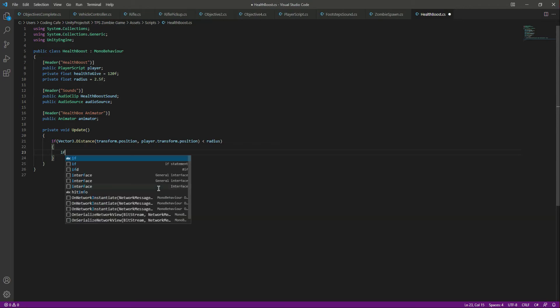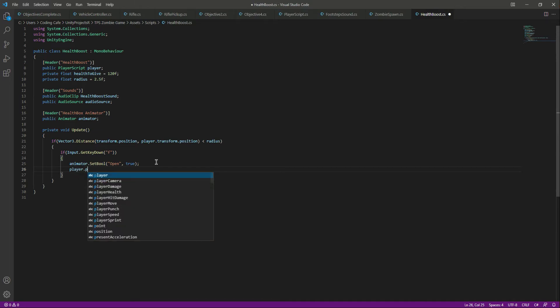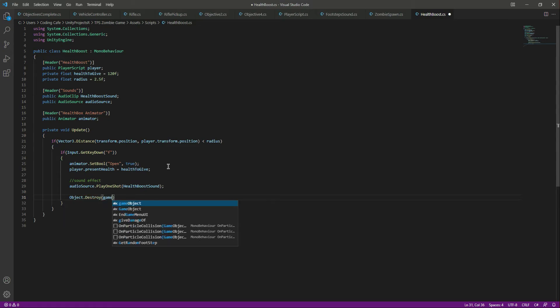If the player is in the radius and the player clicks the F button, then we want to play an animation — we will set the Open parameter to true. After that we will update the player's present health. We set player.presentHealth to the healthToGive value, which is 120. Then we play the sound effect using audioSource.PlayOneShot with the health boost sound. Finally we call Object.Destroy on the health box after 1.5 seconds. Save the script.